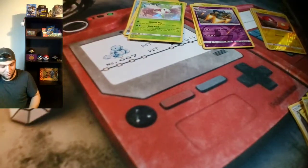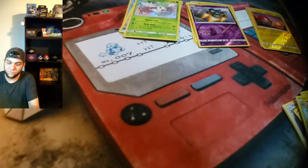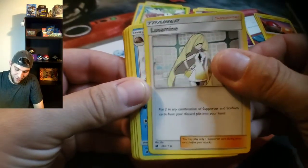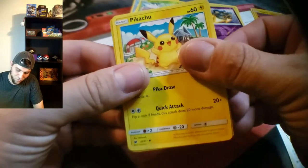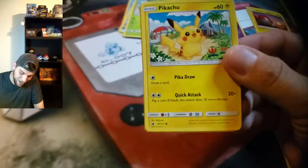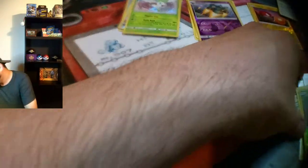Crimson Invasion — let's go! Give me the EX on this one, pretty please. Here is your code card. Fire energy, holo Emboar, Staravia, Shelmet, Sandile, Starly, Skiddo, Pikachu — hey, it's a nice Alolan-looking Pikachu, he's up on an island, looks like he's on vacation having some fun — Shelmet, and our non-holo rare.